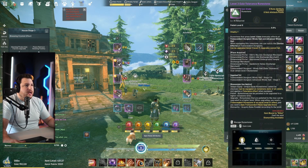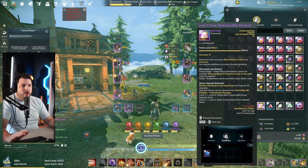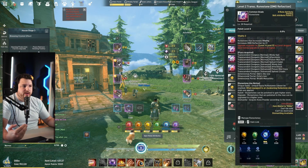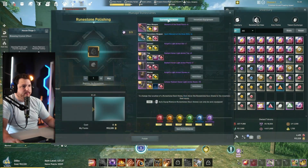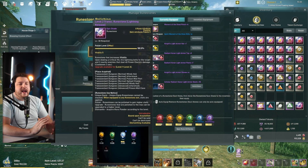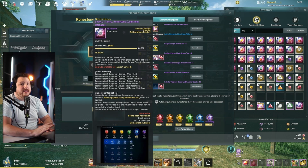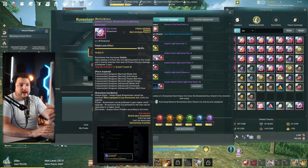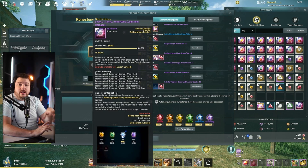There are also transcendent rune stones, which come in multiple different types. They give you a buff and also have some kind of perk to them. For instance, I have a level 2 transcendent rune stone called lightning release — it increases vitality and gives 2 skill points, and upon dealing a critical hit, it fires lightning bolts at the target and three nearby enemies dealing 40 power electric damage. This adds an actual in-game effect rather than just a stat.